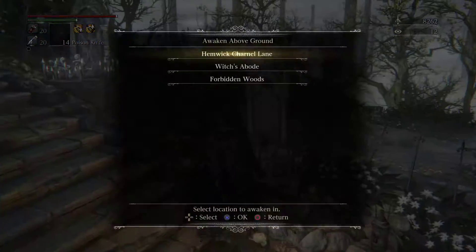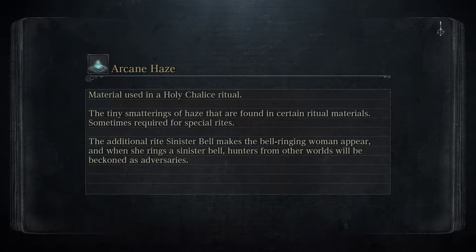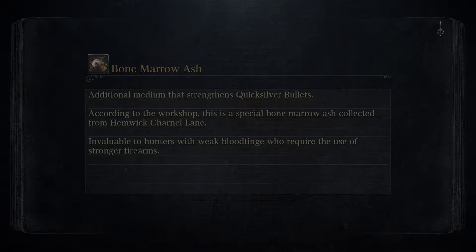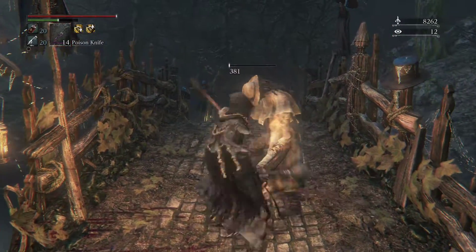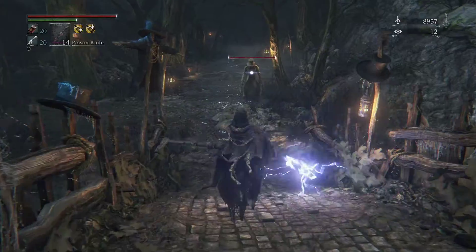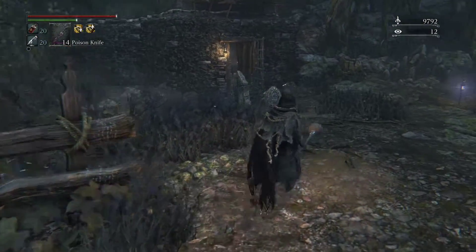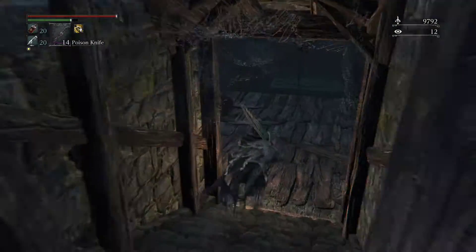Okay, back to the Forbidden Woods. This next area is pretty long and winding, there's a lot of paths to take. We're gonna try to get through it and get to the next boss, but we may end up having to split the episode up — it's already at 19 minutes. So that's unbuffed, and buffed you can see the damage difference — significant damage, and especially on things that are weak to bolt it's just going to tear them up. The durability is down on the normal weapon so we're basically going to use it just for bosses that are weak to bolt.